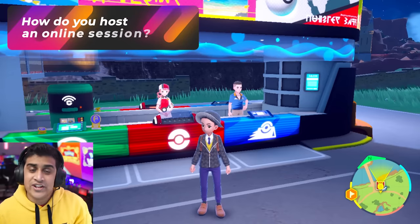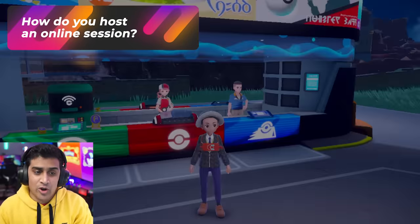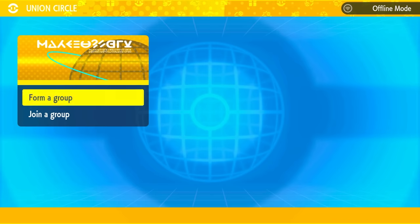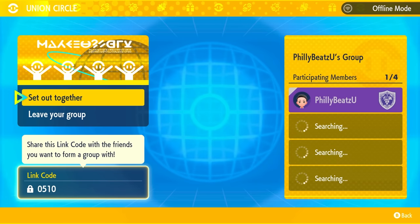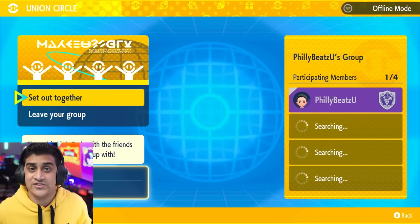Number one: how do you host an online session? Press X and open the PokePortal. If you are local, you don't have to connect to the internet. If you are trying to go online, press L and then open up the Union Circle. After that, you're going to form a group and then you'll get a link code if you are the host. With that link code, you provide it to anyone who is going to join your world. Remember, if the host disconnects, the whole entire session ends.